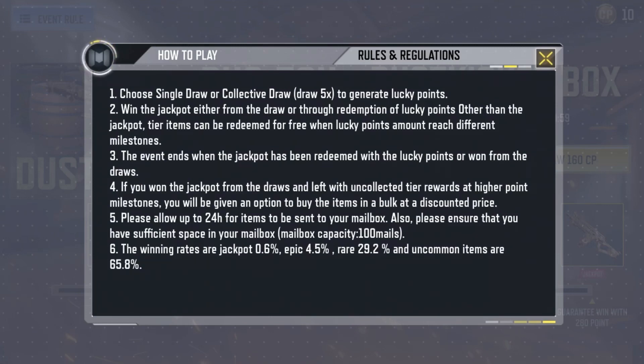Fourth, if you won the jackpot from the draws and are left with uncollected tier rewards at higher point milestones, you will be given an option to buy the items in bulk at a discounted price. Fifth, please allow up to 24 hours for items to be sent to your mailbox, and ensure you have sufficient space — mailbox capacity is 100 mails. The winning rates are: jackpot 0.6%, epic 4.5%, rare 29.2%, and uncommon items 65.8%.